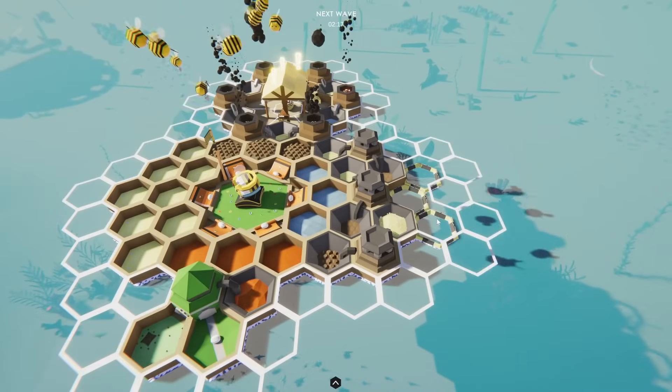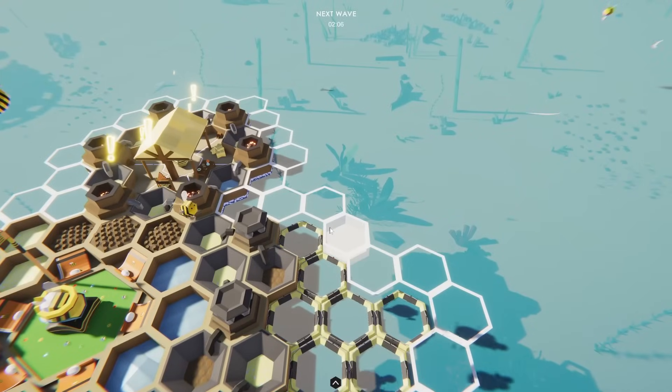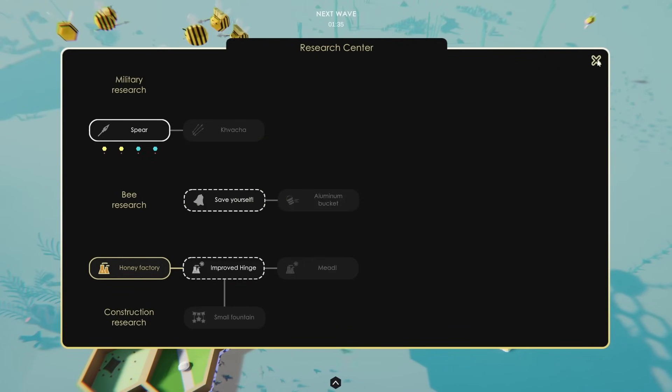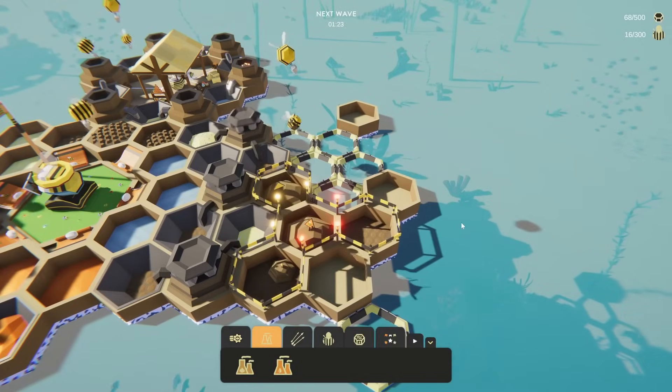I probably could have put in the space to build it — that would have been a smart idea. We will definitely get three of these going, and we might as well research the spears so our soldiers can last more than a few waves. But now they've built up the footprint for the first honey factory, which is good.